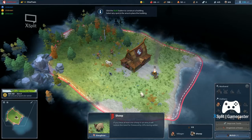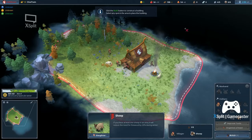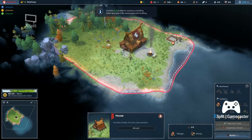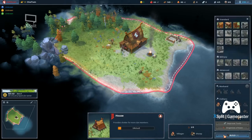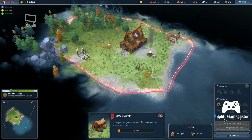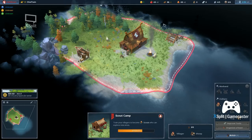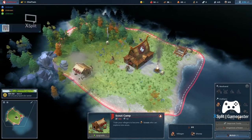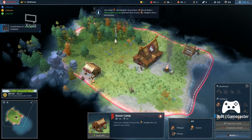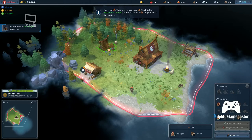Reducing the need for firewood by 20 percent during winter as long as there's one sheep in an area — that sounds kind of good. I'm gonna build a house and a scout camp. Now that we have somewhat of the basics down I want to get going. We're definitely gonna drop a woodcutter's lodge.